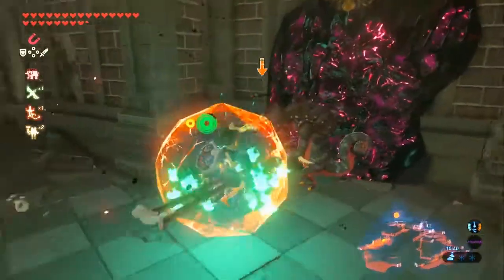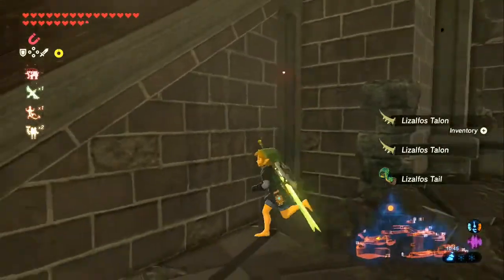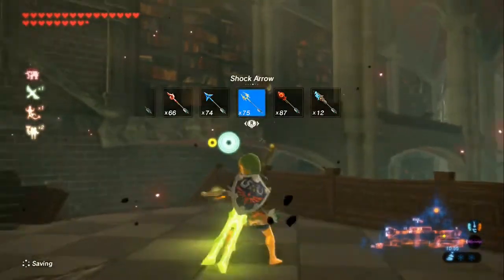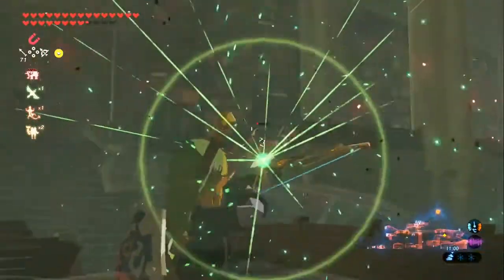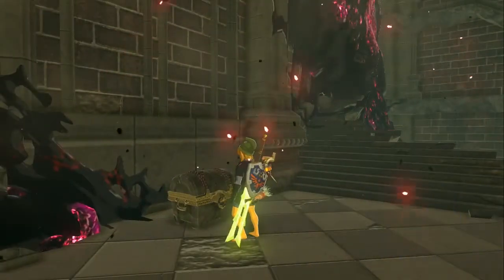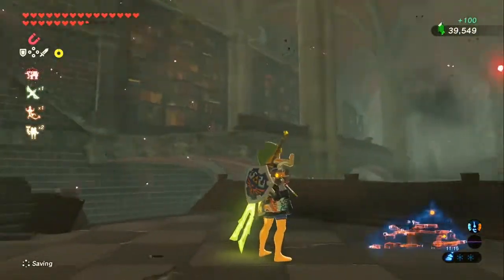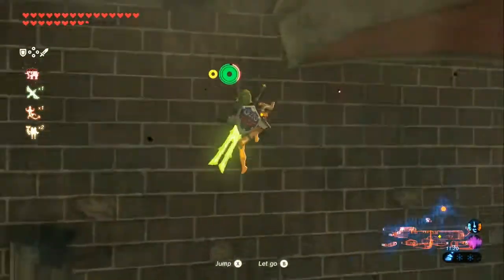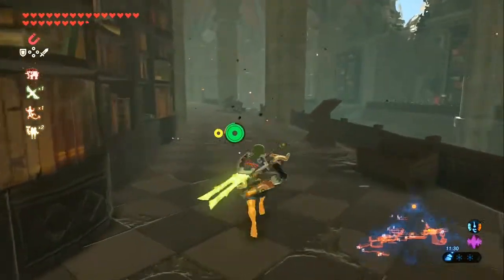There are basically no interior rooms in all of Breath of the Wild apart from the bland housing units of the different towns. So it's nice to see a big, open, detailed two-storied room. I enjoy this place, I really do. Get out of here — I knew it was only one more hit. Take those fire arrows. Let's go upstairs. Of course there are more enemies — we have plenty of arrows, so I'll just spam these. Come up here and we shall find our second cookbook soon. There's also a Korok in this region — I'm not going to grab it as mentioned earlier.